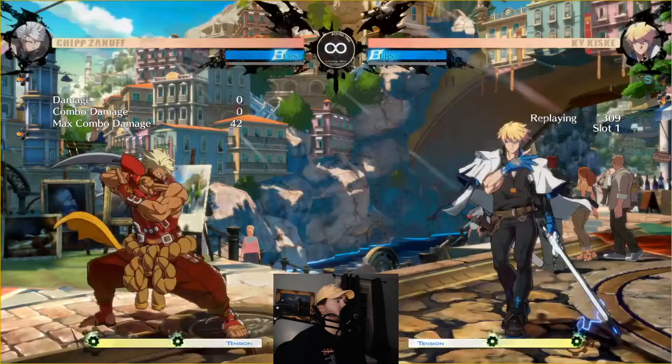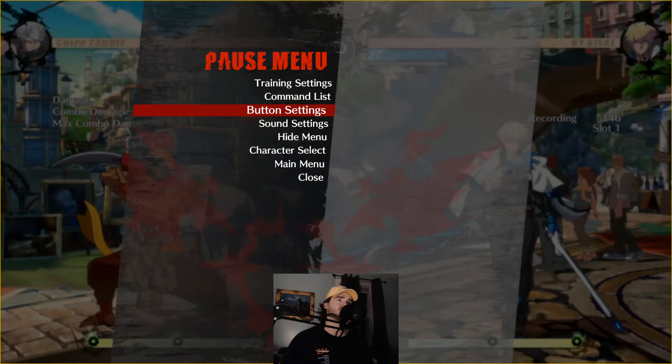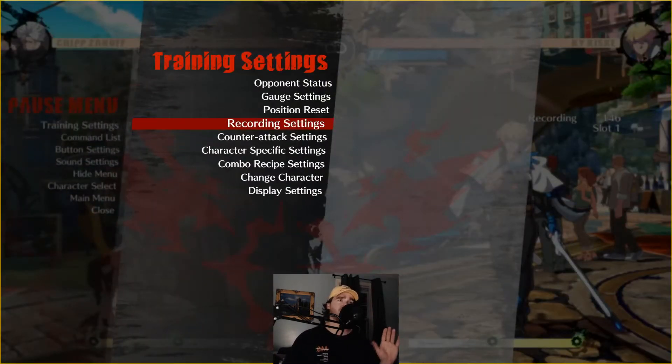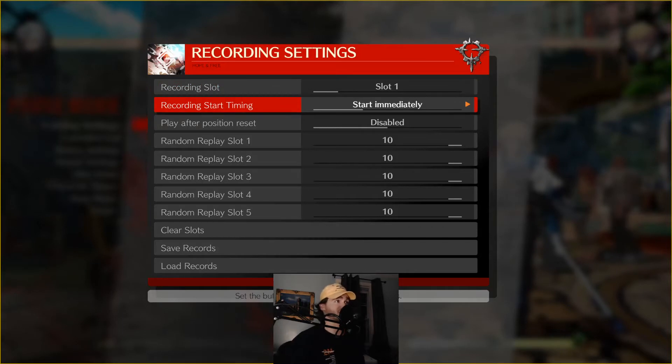The next thing we're going to get into is the random function. Let's go into the training mode menus now that we have the basic idea of how to do play and record in the actual match. We can look at the recording settings, since there are a few settings that make things easier. The first is recording slots — this is no different than what we just showed; you can do it through the menus if you prefer.